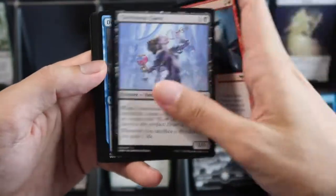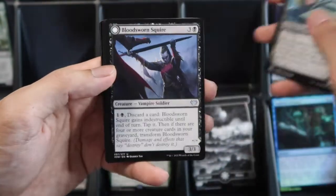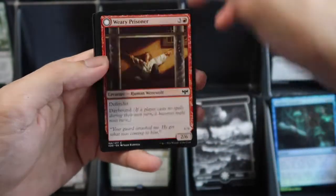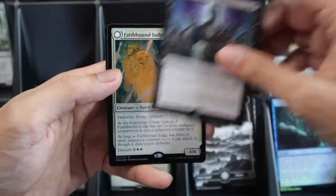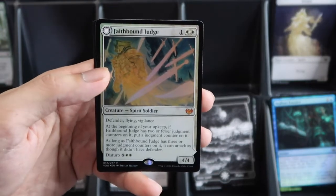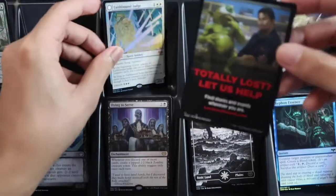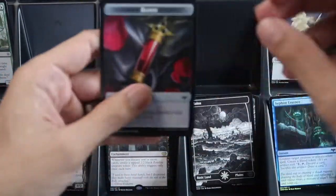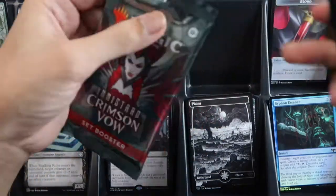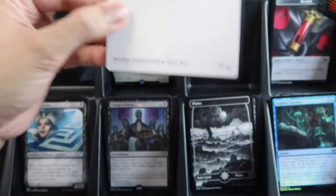One, two, three, four — showcase dual cards, and then Dying to Serve for rare. And then our first — we pull a Fable Bound Judge in foil! Nice. Fable Bound, and the blood token. Fable Bound is only top 15 on the price list.